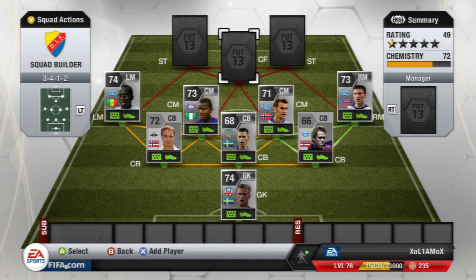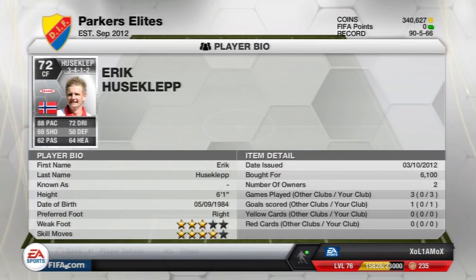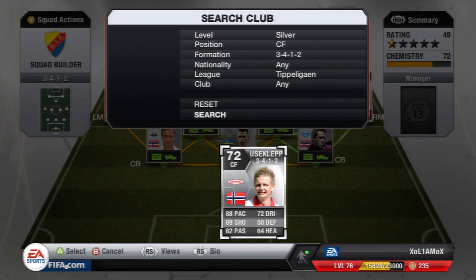As for the centre forward, he's decent like last year, and that is Husserklep: 88 pace, 72 dribbling, 69 shooting, 62 passing. He's one of the more expensive players on the team at 6.1k, but it's not too bad. He's 6'1", 4-star skills, and he's pretty much just as good as last year. There's another option you could use — a centre attacking mid called Fela that you could change to centre forward — but I just go with Husserklep as he's really nice.